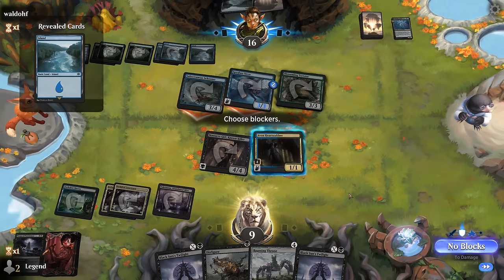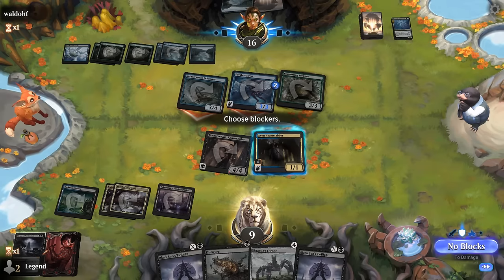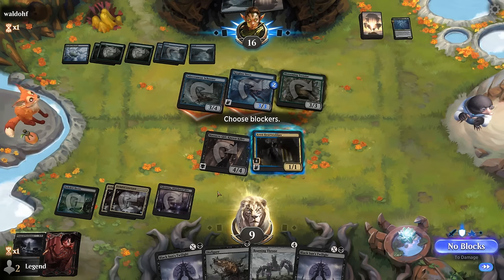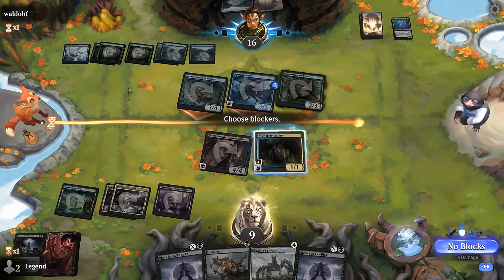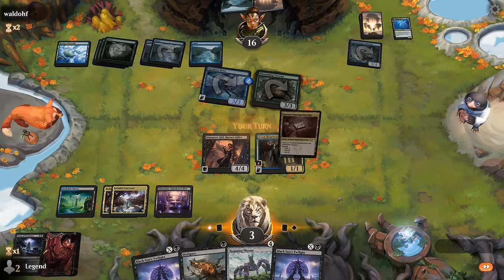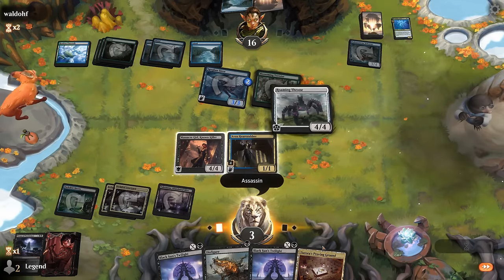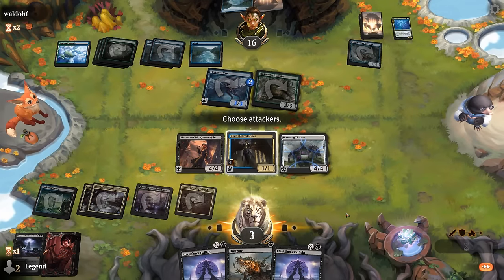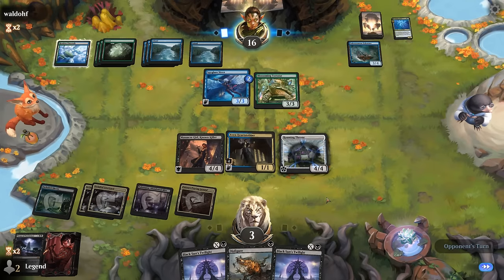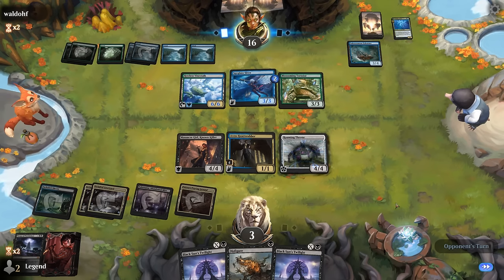We have options — we could Virtue the Spyglass Siren. Let's start by attacking in case they have a Bound spell. Playing Roaming Throne might have worked out better; we can still play Heart Stabber. Black Sun's Twilight could answer Blossoming Tortoise. We're taking potentially six and there's a Vinestock to worry about, so I may not have time to deploy Roaming Throne before connecting with Heart Stabber. A 6/6 Vinestock thanks to the Tortoise — opponent not crewing the Schooner, so they have other plans.